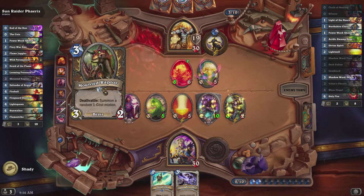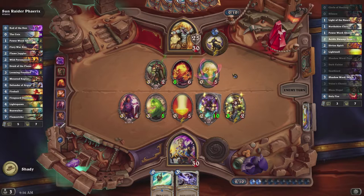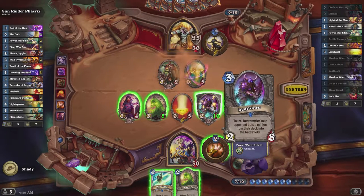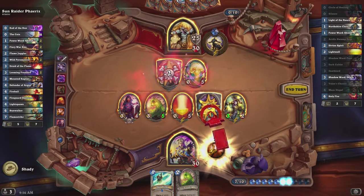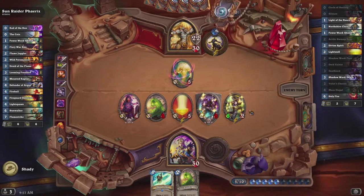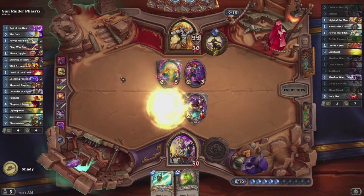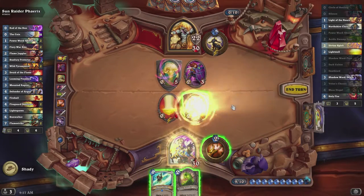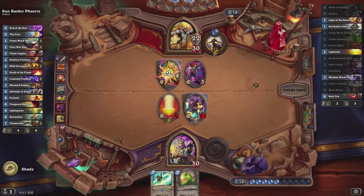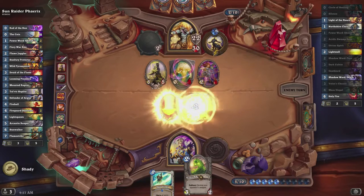He plays a Fire Guard Destroyer, then a Mounted Raptor, then Looming Presence. At this point he has a lot of armor — he started with 45 and now has 55, so almost double what he should have. I use my Light Warden to deal damage to his face. He has a lot of armor, but I play my Acidic Swamp Ooze as a taunt — and as mentioned, he won't attack into it unless he can fully kill it, so he doesn't attack it.